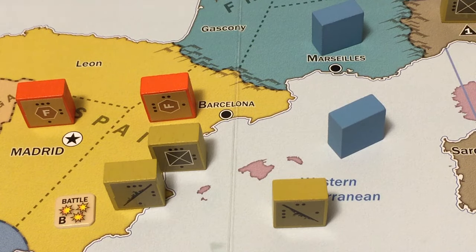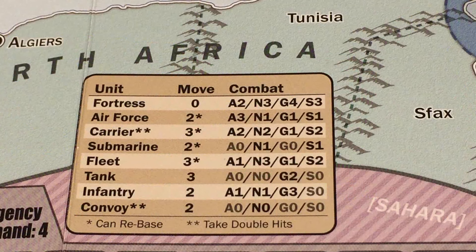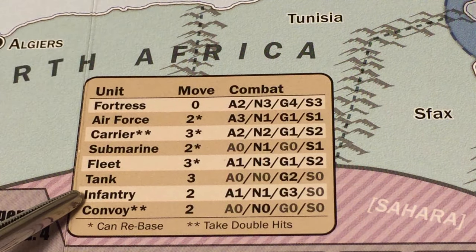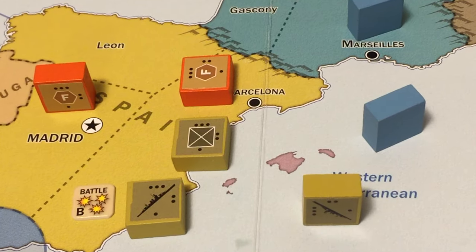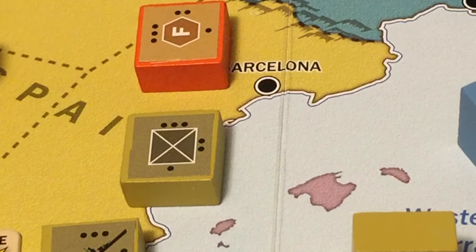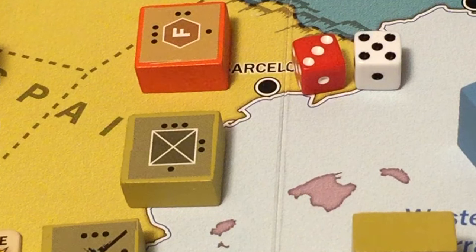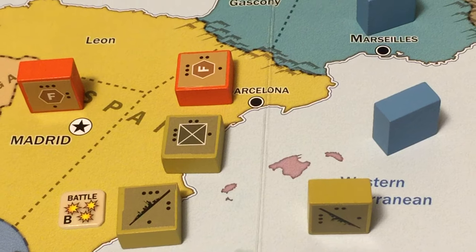Now the battle in Barcelona: one Spanish fortress unit, one Italian infantry unit, and one Italian fleet. The Spanish fortress fires first, followed by the Italian fleet. The Italian infantry, having conducted a sea invasion, cannot fire this round but can absorb losses. The Spanish fortress fires two dice at the infantry - needing 4 or less - rolling a 3 and a 5, one hit, reducing the Italian infantry to combat value 2.